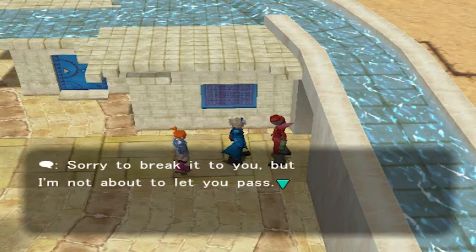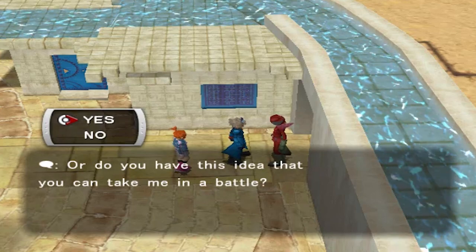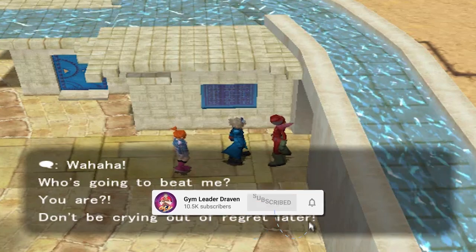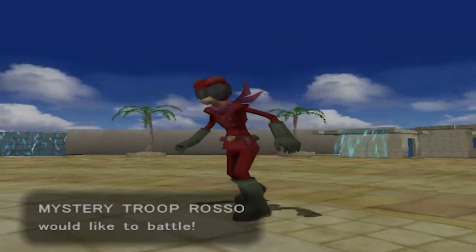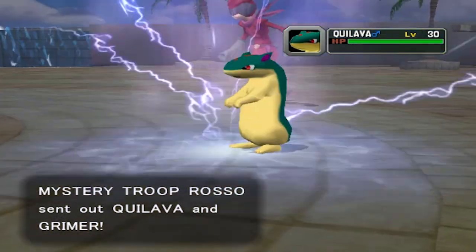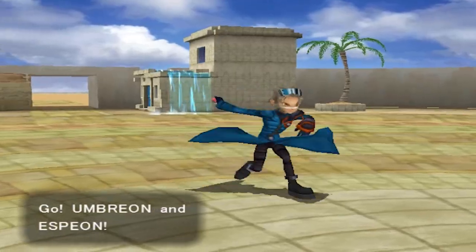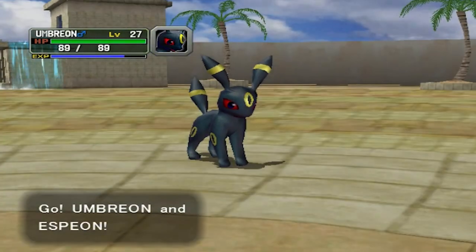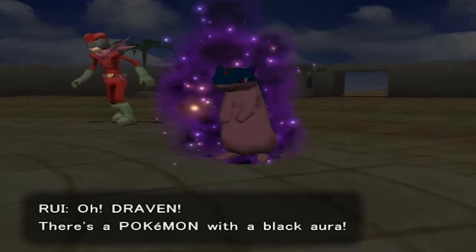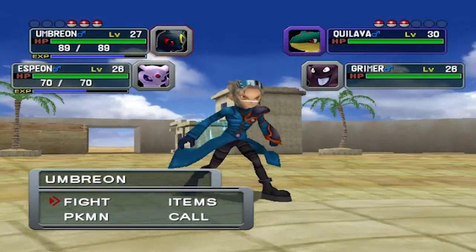Many of you voted and yes, you voted for Quilava! Let's go ahead and talk to this guy — he's like 'sorry, I'm not about to let you pass, do you think you can take me on in a battle?' Yes we can. So here it is: Mystery Troop Russo, also known as the red Power Ranger, and he's coming out with a Quilava and a Grimer. He's got himself some pretty good pokemon.